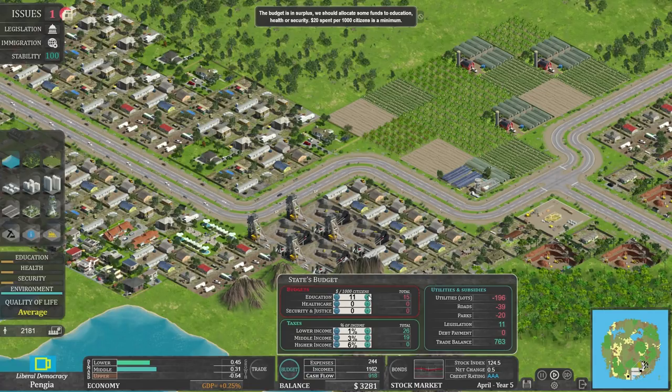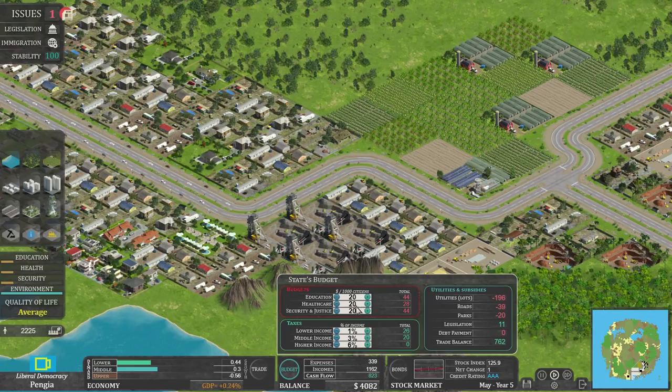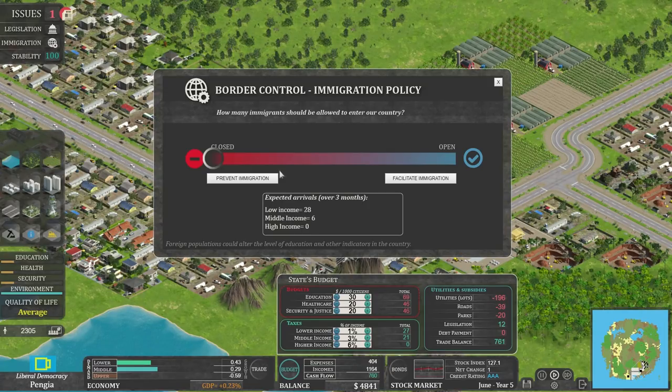Let's put 20 for healthcare and put 30 in education. Education should start creeping up as our people become more educated. There's also an immigration button — border control is currently shut. No one can come in. But that ain't me — I'm all welcoming! Welcome to the Geek Cupboard, welcome to Pangea! We can move this slider to facilitate immigration. Expected arrivals: 54 low-income, 90 middle-income, and four high-income people. Let's nudge it up a bit more.